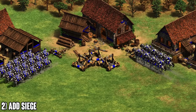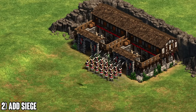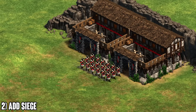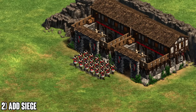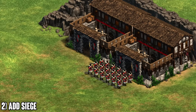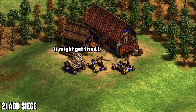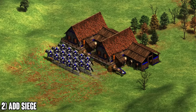Mixing in siege as soon as you hit castle age is a great way to deal with large crossbow masses without jumping in with knights and taking an inefficient trade. Siege also helps deal with pikes — scorpions and mangonels are great at handling mass infantry using attack-move. This is why I say pikes do not counter knights in most cases: early castle age pikes will get shredded by siege if you know how to use them.